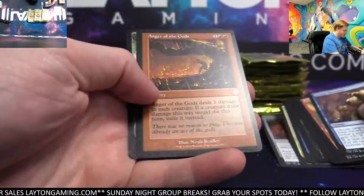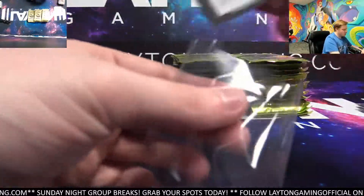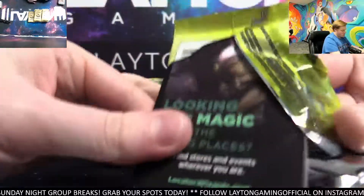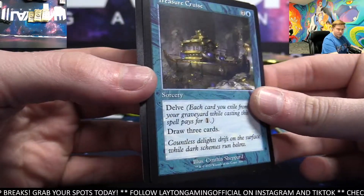Hivestone Artifact. Anger of the Gods for red. The two bananas yet from the box, Swarm Yard a few minutes ago. Restore Balance, there we go. Treasure Cruise — nice, blue.